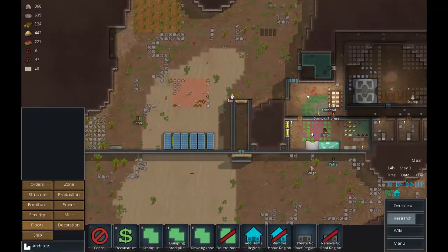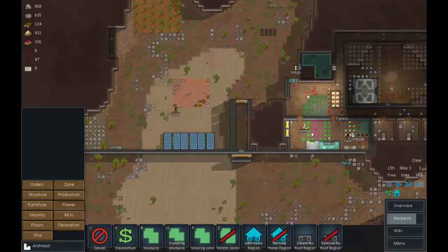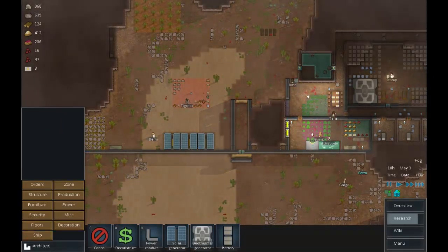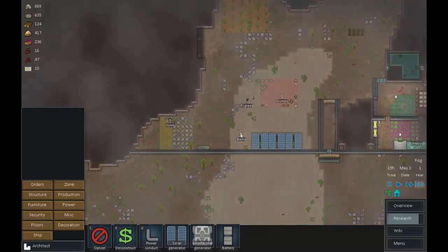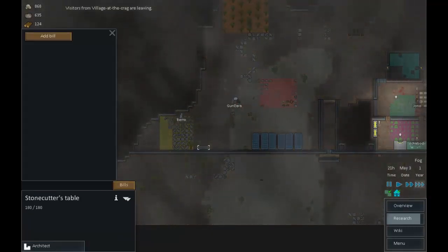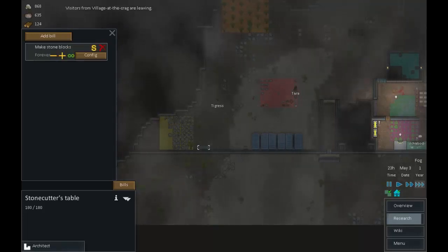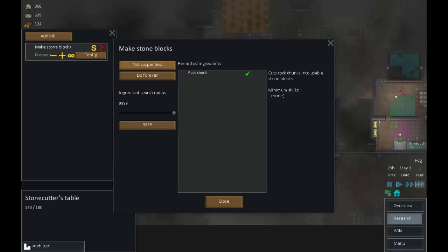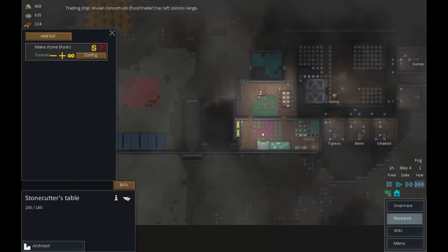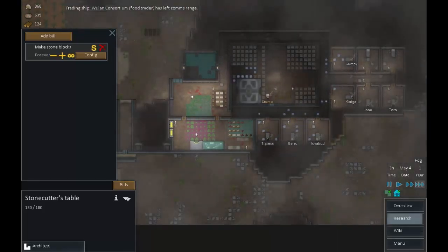Let's put in a couple more batteries - those batteries filled quickly so we might as well add more. It'll make the room look better and help out later on. Adding a bill at the stone cutting table: make stone blocks, carry on forever. Limiting the search area so the crafter won't wander all over the map looking for rocks - just picks up rocks nearby.